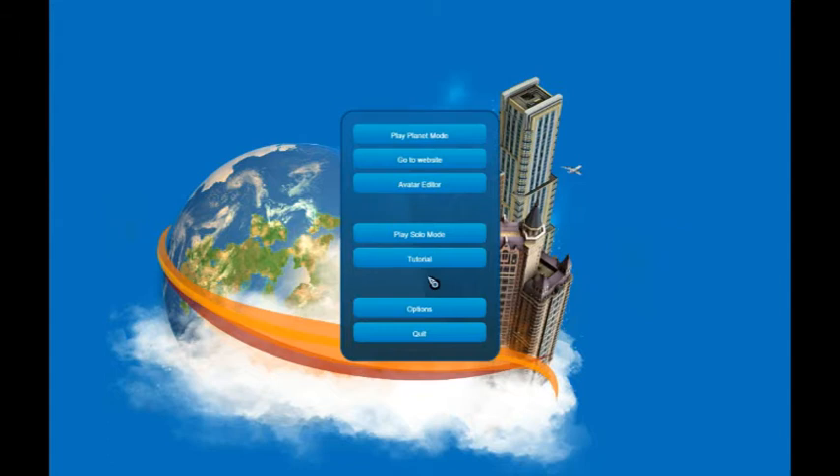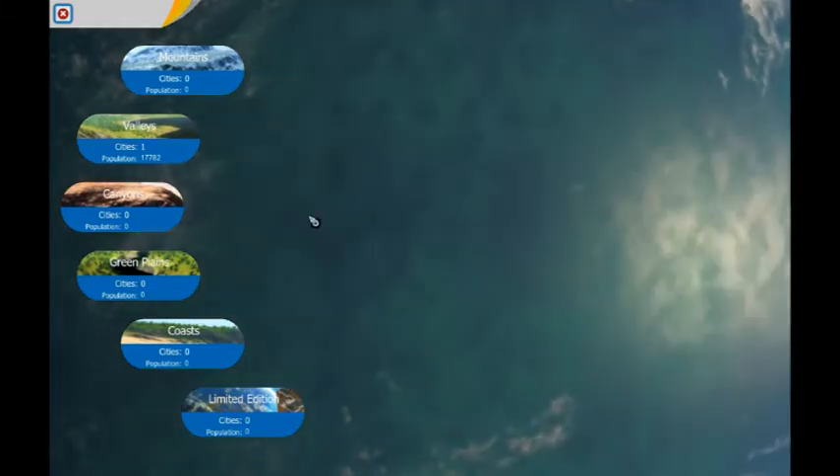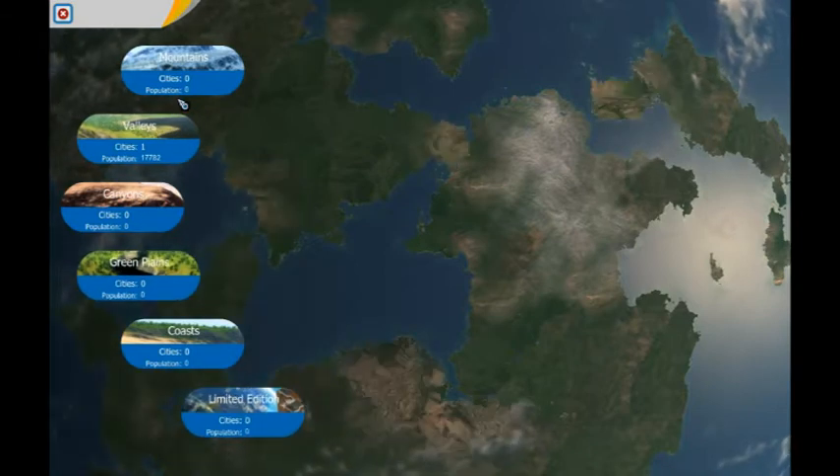Here is the base intro screen you get. We're going to go to solo mode for the moment, and you're presented with your planet as everything loads and populates. These are the different types of regions you can play on.